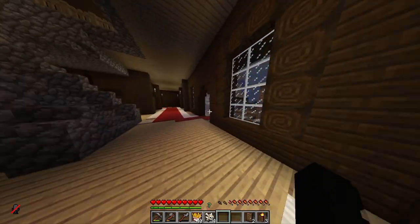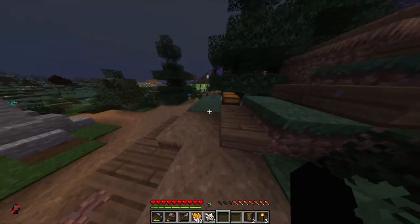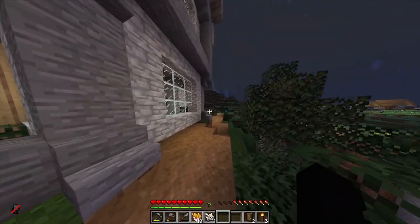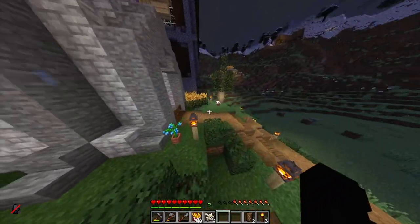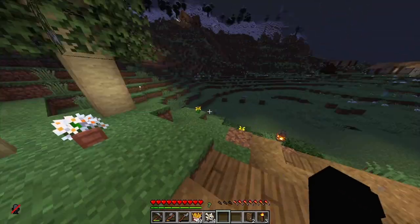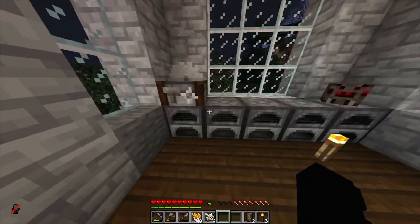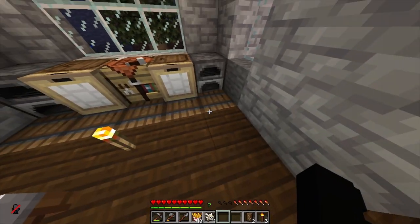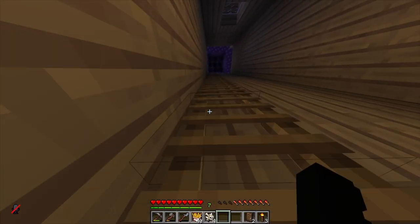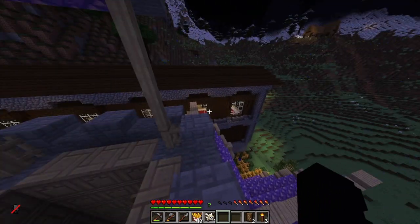Next we're going to come over to Pip's house, which is also super cute. She took a very long time building it but it looks really nice. She was going for an amethyst style, which Star also kind of went for. It's got some furnaces, a stone cutter, a bed, some barrels, and chests.